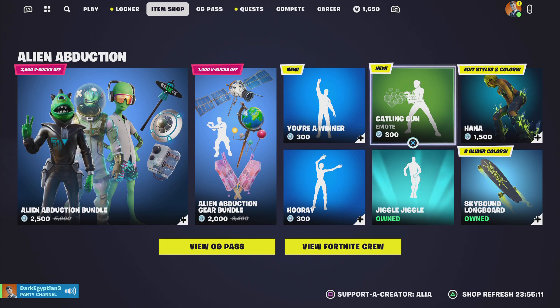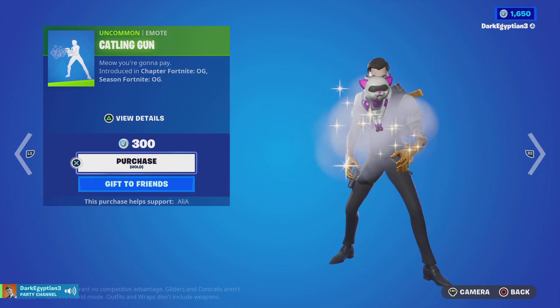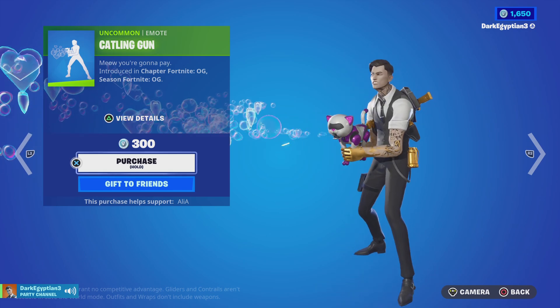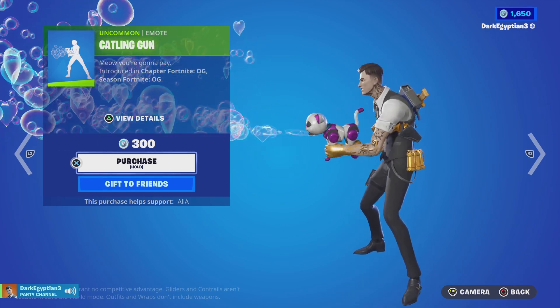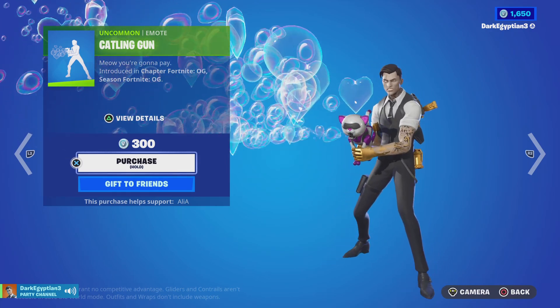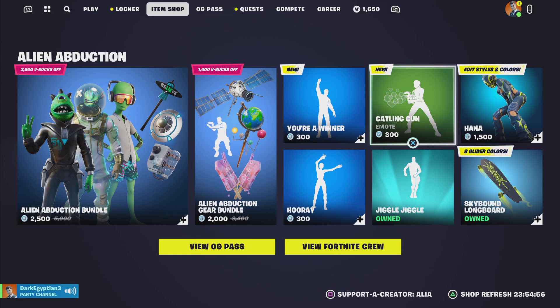We then have the Gatling Gun emote. Meow, you're going to pay. Jeez! What? That is cool. You just blow heart balls at people — jeez! I've got to get a vicar out with that emote. Oh my god.